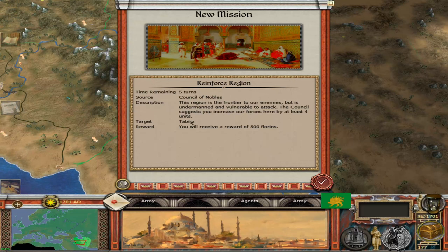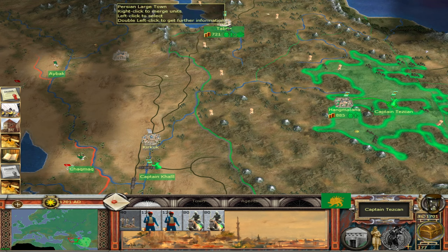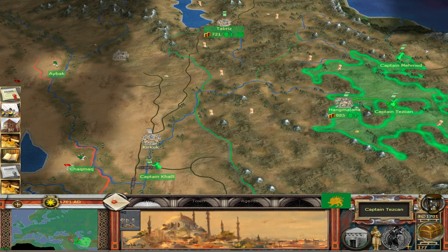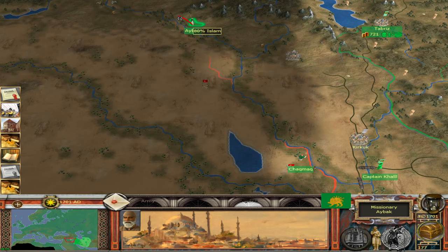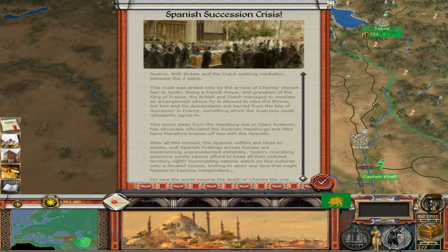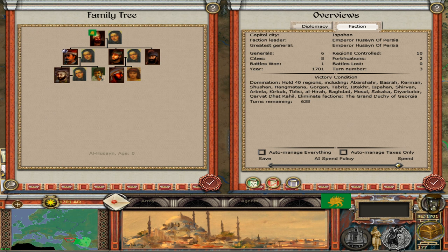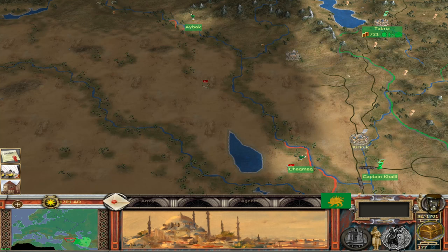We'll reinforce Tabriz with four units — they won't take long to get up there. Let's move troops into Tabriz temporarily and keep searching around for another territory to conquer. There's a Spanish Succession Crisis event — that shouldn't be affecting me, hopefully. A new family member has been born — good. Let's check the family tree.